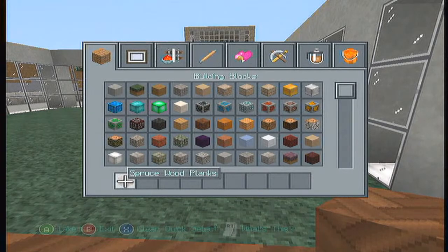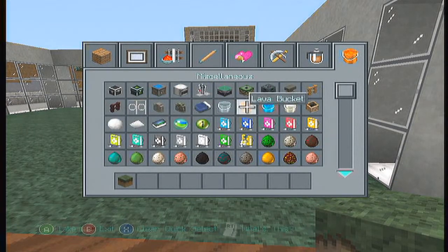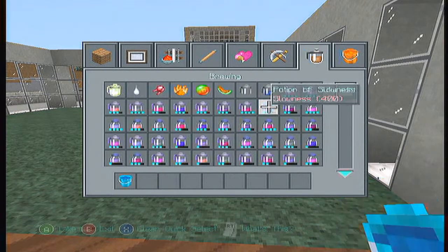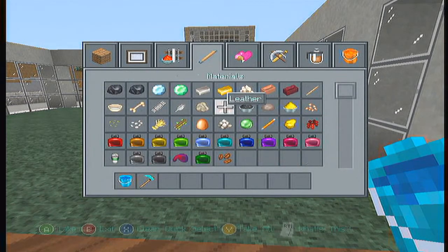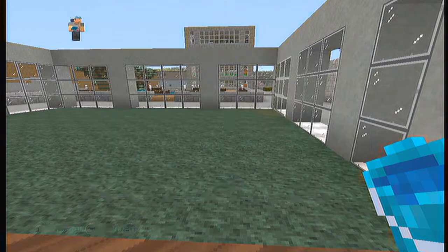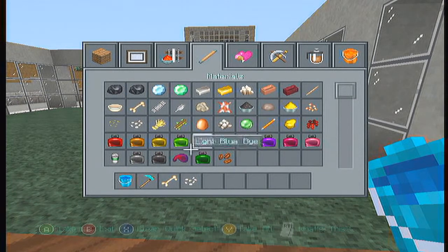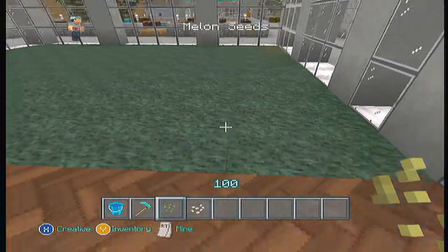We're going to do a pathway in the middle — a block of your choice. I'm doing spruce wood because I know my friend likes spruce wood. We need seeds — melon seeds. Get that on the way, all right.